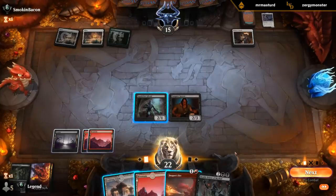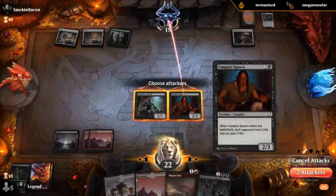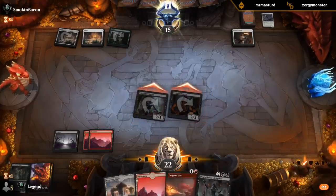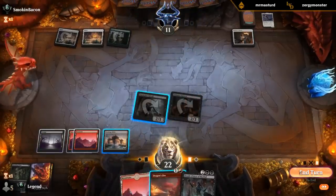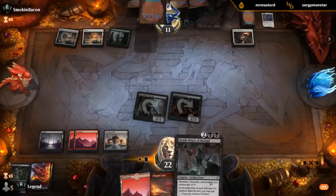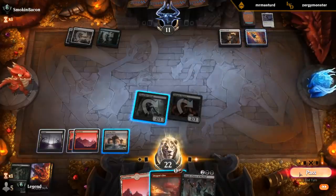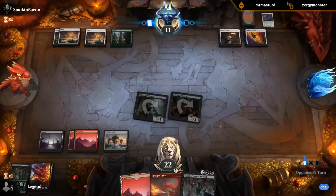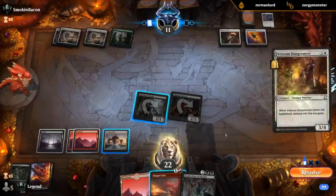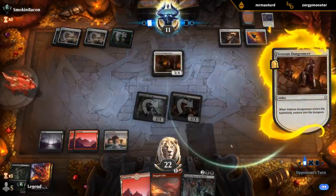Death Priest — can't play it this turn but we will. This is a Zombie so it gets plus-one plus-one, and this is a Vampire which also gets plus-one plus-one. Part of me wants to keep Dragon's Fire until after we play Death Priest so I can get an extra Skeleton out of the deal. But we might have to kill a creature end of turn, untap, play Death Priest, smash for six. That one is a bit too big — we still have a game.